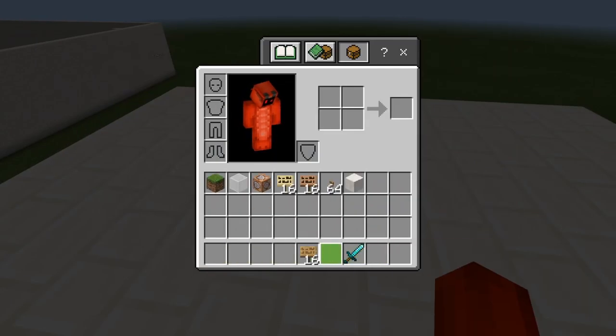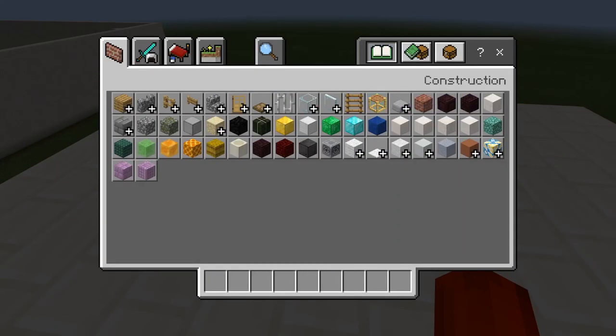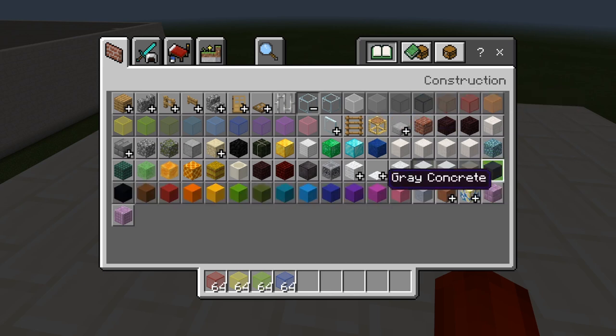I'm going to put all this stuff back in my inventory. The next step is to make the actual little areas that players can walk into. We are going to make a red team, a yellow team, a green team, and a blue team. Right now we're just making a map for a total of four players — you can always add more using the same set of commands. I'm going to make the floor concrete.